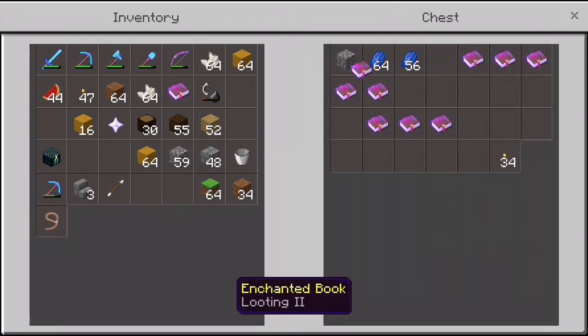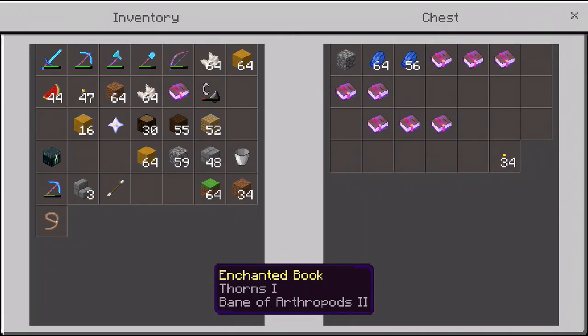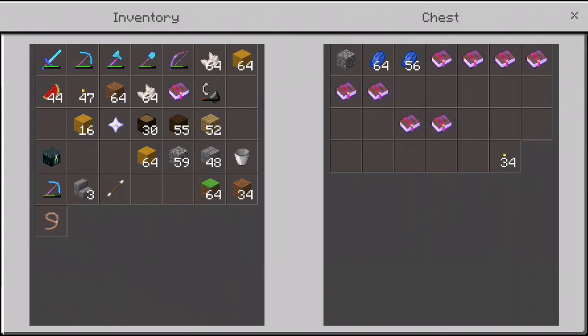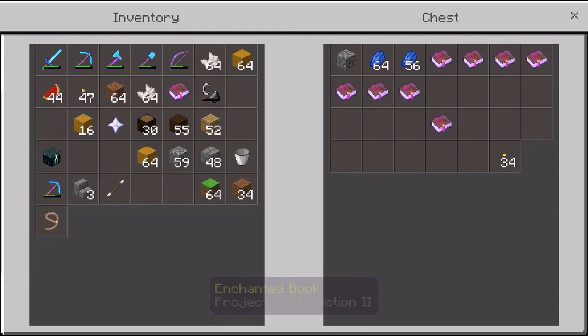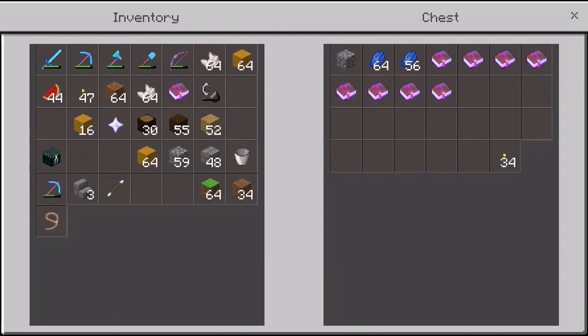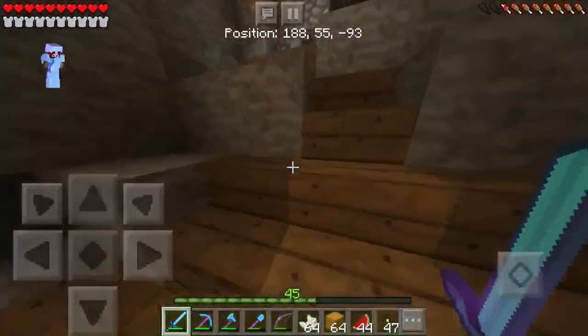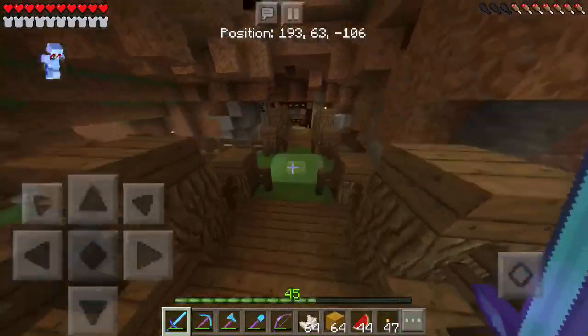We have a Looting II book, which is great for swords; Thorns II for armor; Fire Aspect II; Silk Touch I; Thorns I; Bane of Arthropods II; Efficiency II for a pickaxe; another Looting II book; Feather Falling IV; Punch II, great for a bow; Projectile Protection II; Bane of Arthropods IV; and Punch I. Those are all of the books.